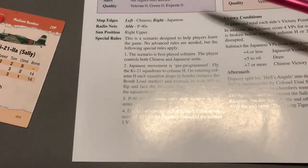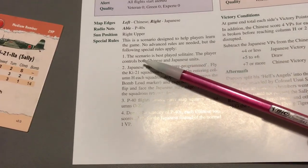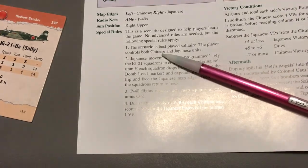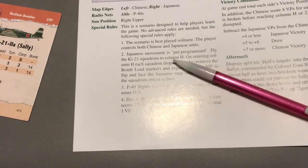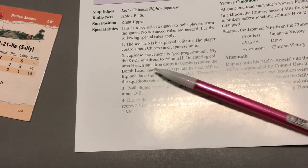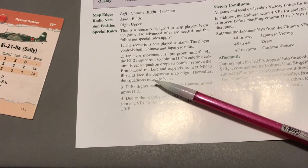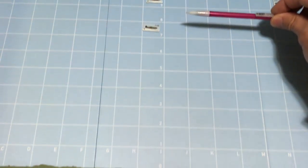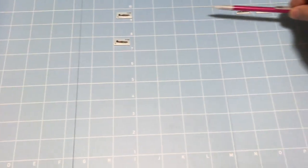Here it explains that to help learn the game there are no advanced rules, but the following special rules apply. This is best played solitaire — the player controls both Chinese and Japanese units. Japanese movement is pre-programmed: fly the squadrons to column H. On entering column H, each squadron drops its bombs by removing the bomb load marker and expends its next movement point to flip and face the Japanese map edge. Thereafter the squadrons return to base, flying straight to column H, then turning around and flying off the map.